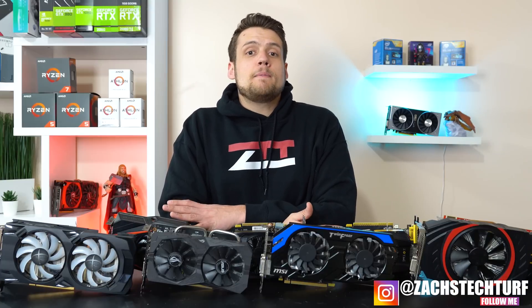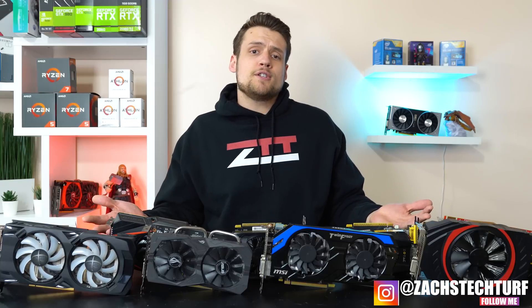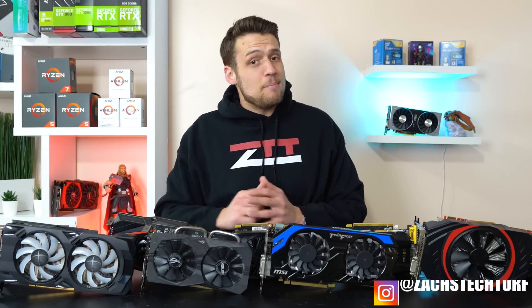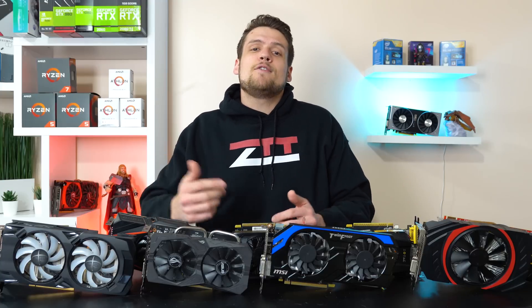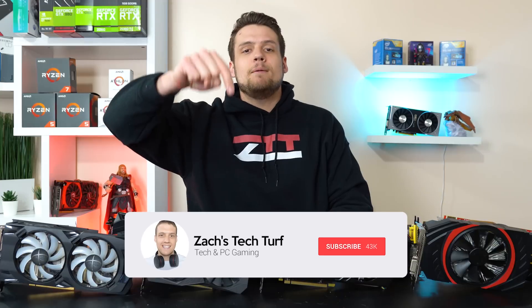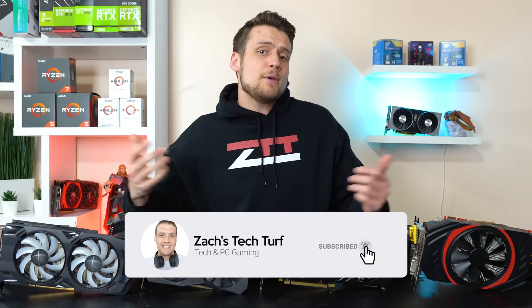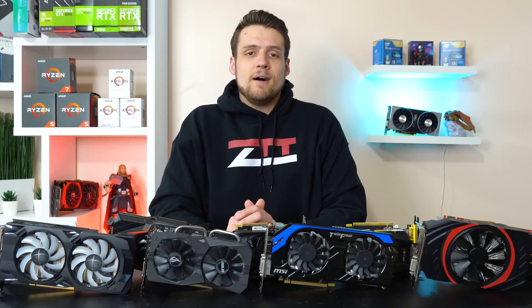Welcome to Zach's Tech Turf. Today we're going to be benchmarking the brand new Metro Exodus with 9 very popular used budget graphics cards here in 2019, and most importantly with a system that you would actually pair with one of these GPUs. If you're new here and you want to see more benchmarking or PC building videos, hit that subscribe button and the notification bell so you never miss an episode. But before we get into it, let me quickly introduce the sponsor of today's video, Dev Mountain.